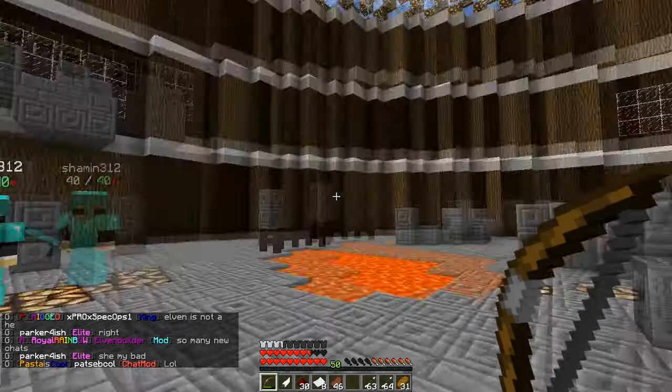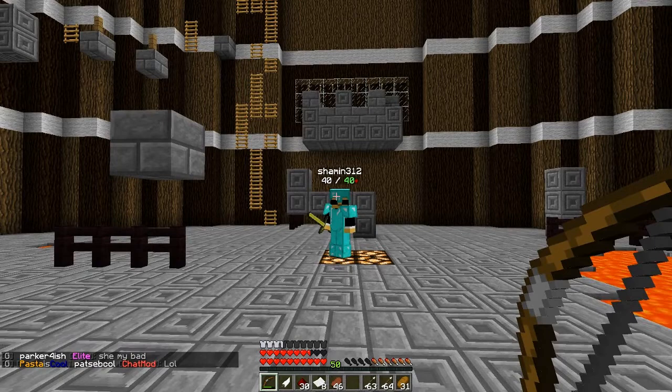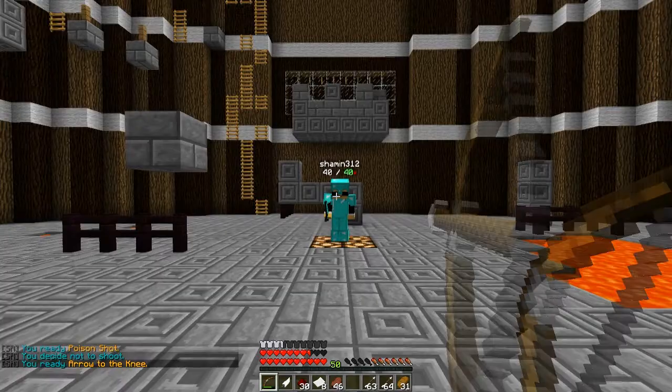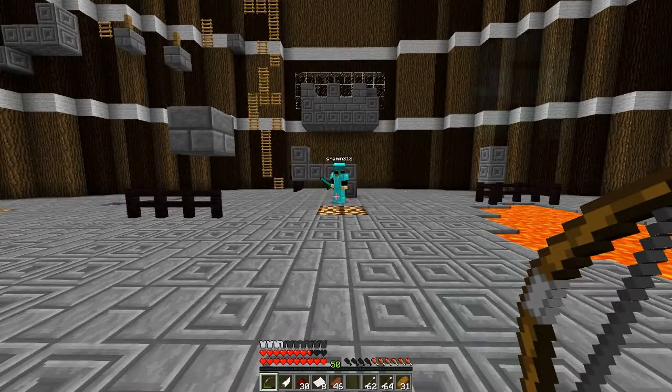The Marksman can cycle through his abilities by left-clicking with a bow. The Marksman can use the ability selected by shifting and shooting. The Marksman's first ability is called Arrow to the Knee. Arrow to the Knee applies Slowness 5 to your target for three seconds and has a nine second cooldown whether you hit your target or not.